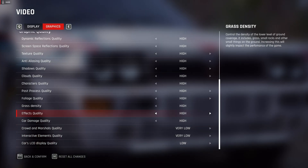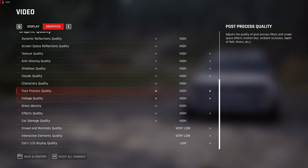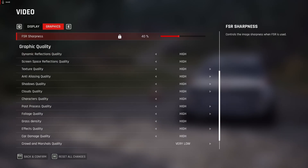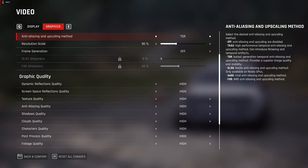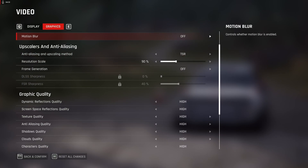I've also set the car's LCD panel to low — there are only about four options, so just set it to low and give it a try. If you have an older graphics card, make sure to run everything on low, because this is an Unreal Engine 5 game and it performs unrealistically demanding for what it looks like.